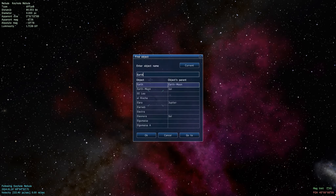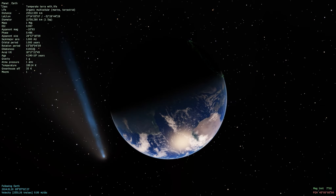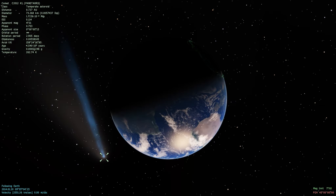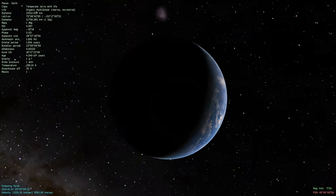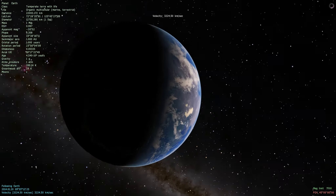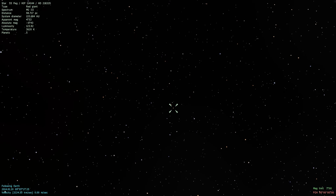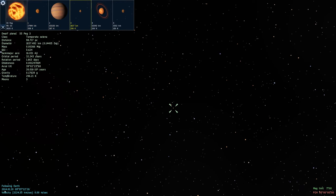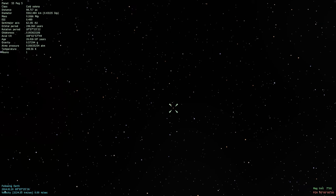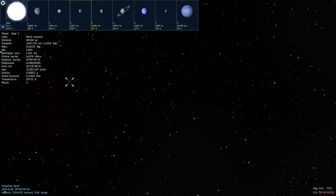Let's go back — there we go, here's Earth. Got a comet right there, that's pretty cool. Pan-STARRS, that's cool. So like I said, the goal is to find a planet. Let's just start by clicking on a random star. It's been a while since I've played this, so bear with me here. Does this star have life? Warm ocean — let's go visit this.